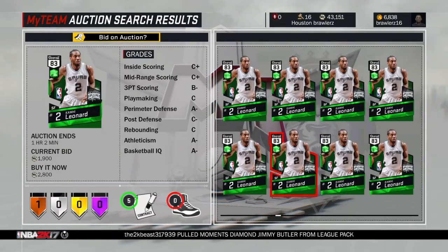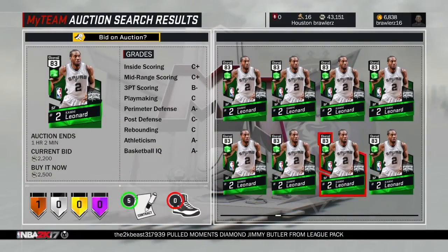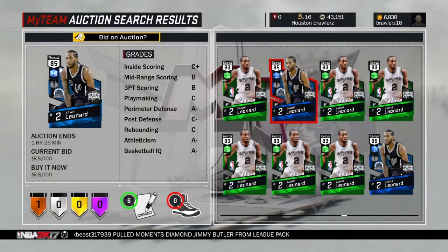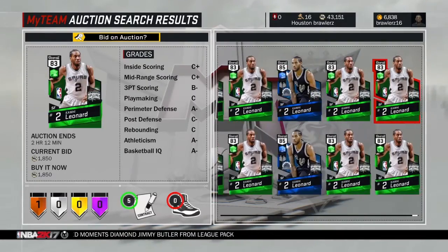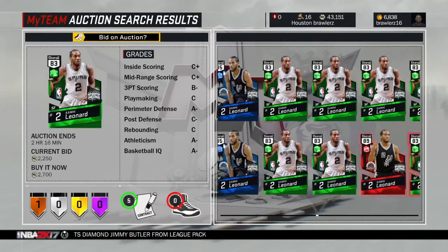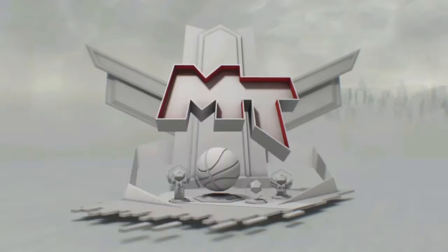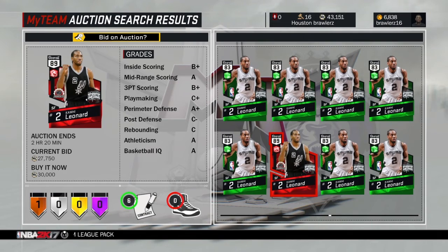I want to show you guys a perfect example. Base Kawhi Leonard — one defensive stopper badge. The sapphire Kawhi Leonard — one defensive stopper badge. The ruby one has two bronze badges, but the base ruby Kawhi Leonard — one defensive stopper badge. You're really telling me Kawhi Leonard can only do one thing? That's a lot of bullshit.